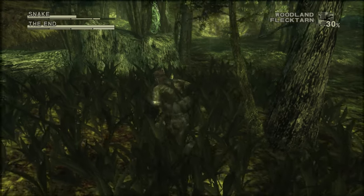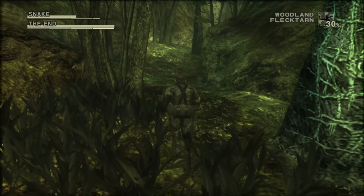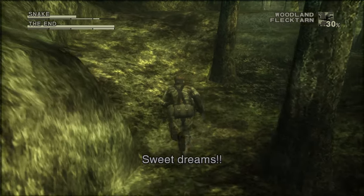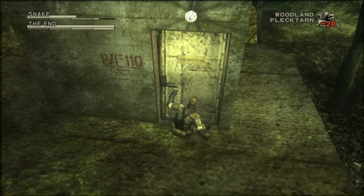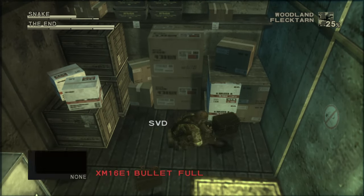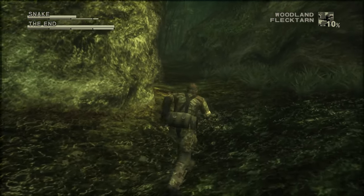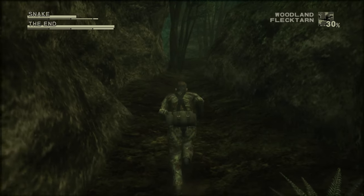First thing we're gonna do is head over to the left side. We're gonna grab the SVD sniper rifle first — you'll find it inside this little storage area here. If you use the cardboard box you can actually go up stairs and slopes faster. I'm gonna switch to the cardboard box for that purpose because you'll notice that Snake goes slower when he runs up slopes or stairs, but with the cardboard box he'll just be at normal speed.